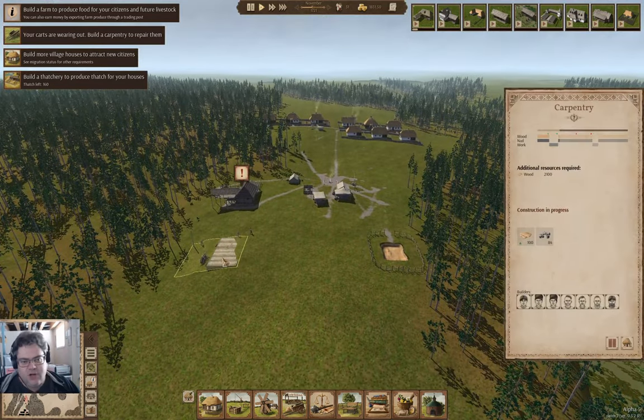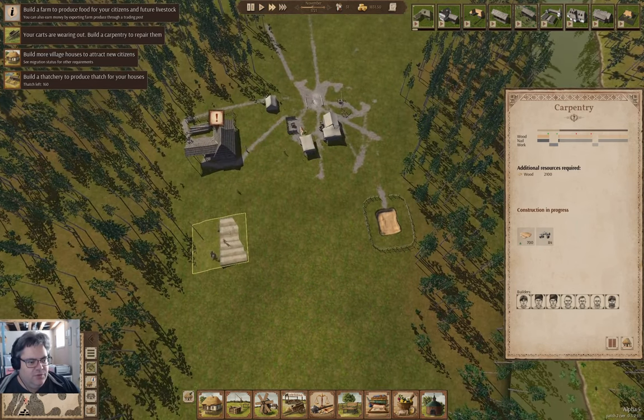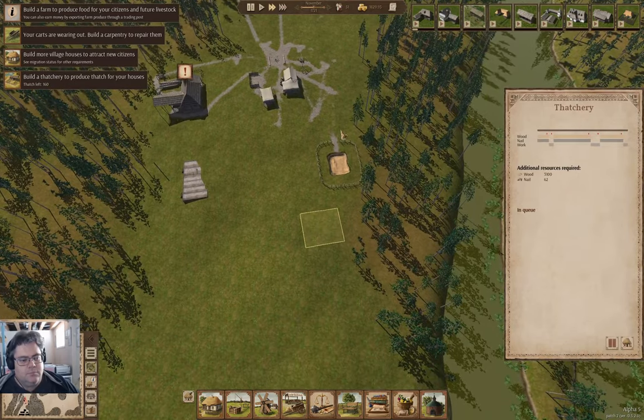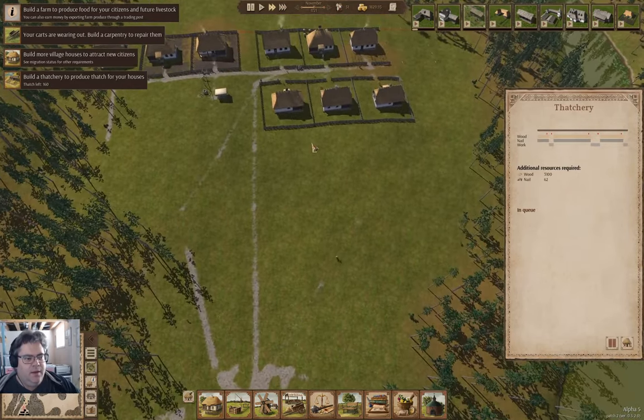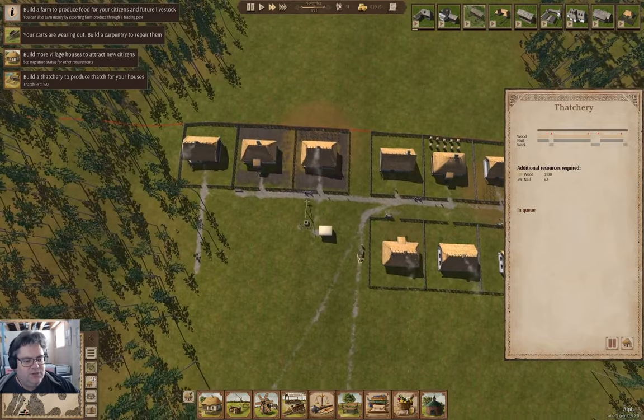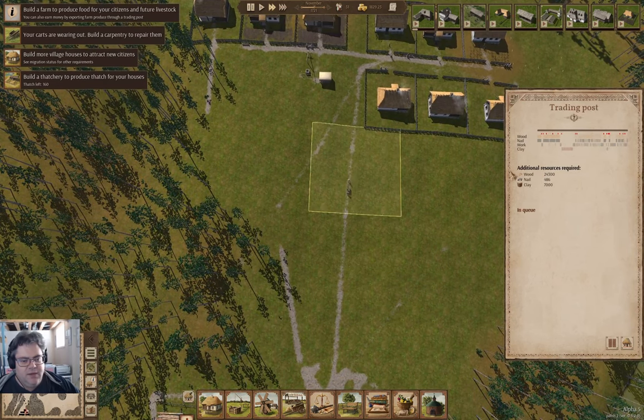What's under construction now is a carpentry. The carpentry is going to be necessary to repair the wagons or the carts. And then the smithy will be up, and then the thatchery. And then once those are up, I'll decide what I'm going to build because I'm going to need to be able to import something, so I'll probably get the trading post up.